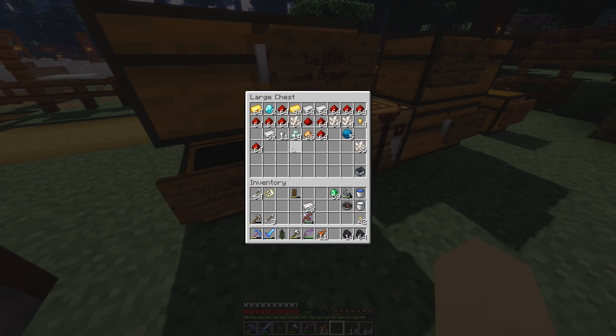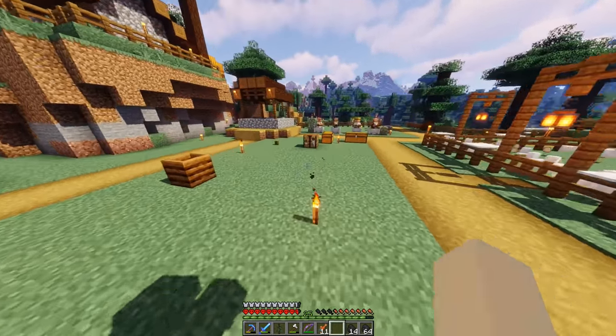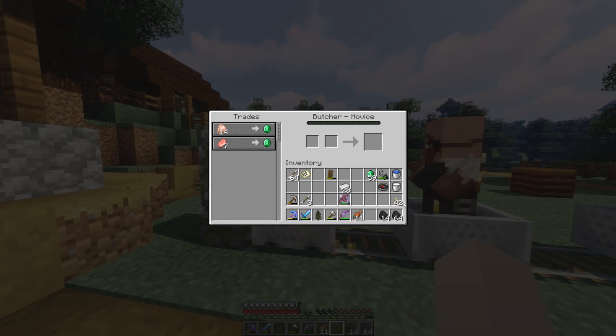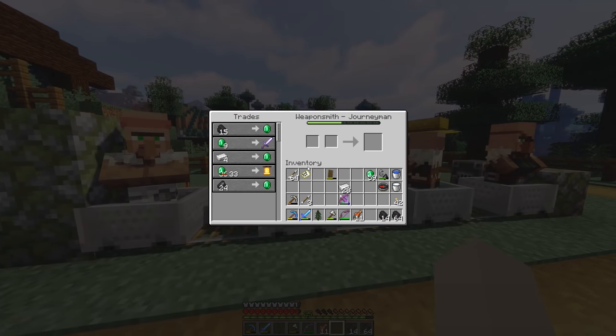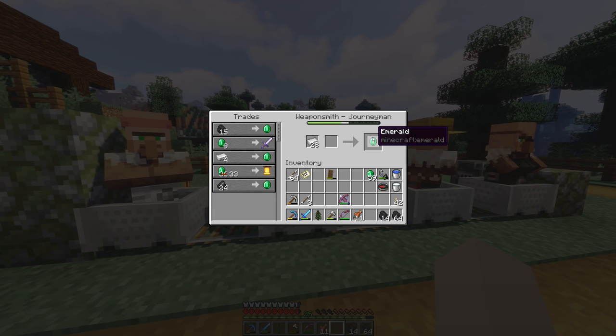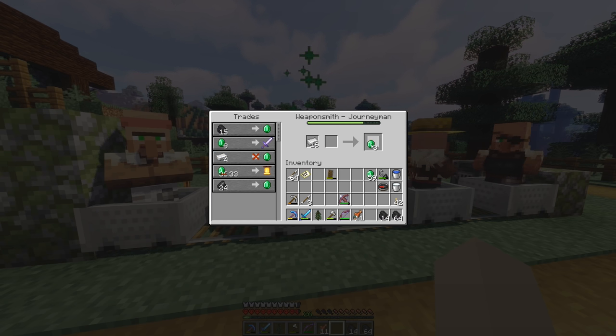You guys already know the deal: just place down three beds, feed them a bunch of carrots, potatoes, or bread, and let them do what they need to do — boom, we'll have a fifth villager kid. By the way, the kid villagers from before are adults now, so maybe I'll go back there later and do some more breeding. I was going to go grab some coal, see how much I had, and trade with that one weaponsmith before he turns into an armorer. We have a decent amount of coal.